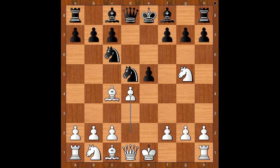Black to move. How should black take the pawn on d4? Should he play e takes on d4 or Knight takes on d4? e takes on d4 was played. If Knight takes on d4, then c3, attacking the knight, and when the knight goes back to c6, white wins a piece.